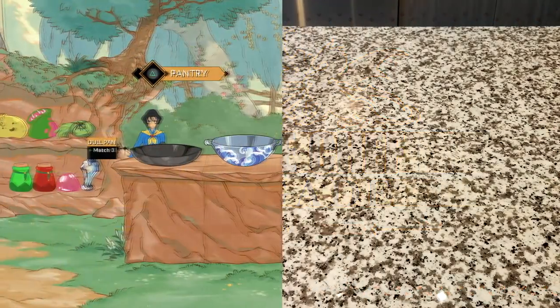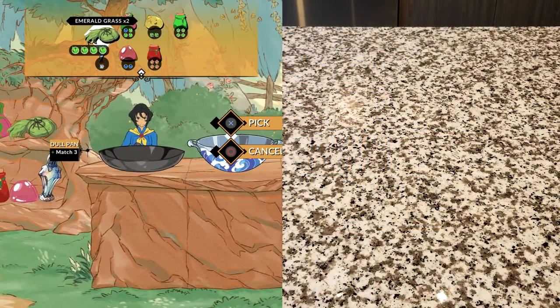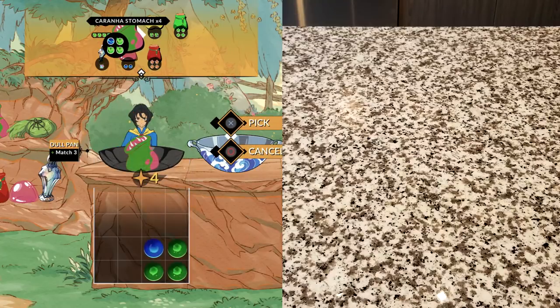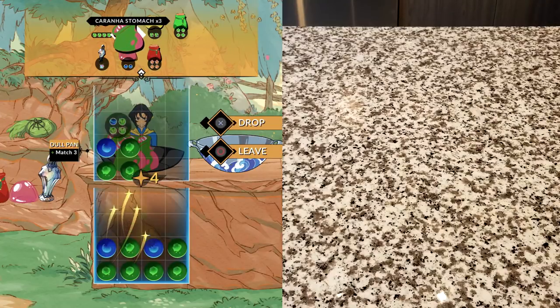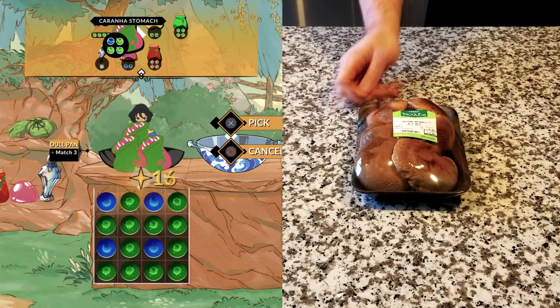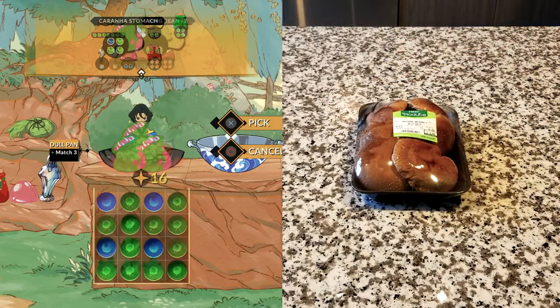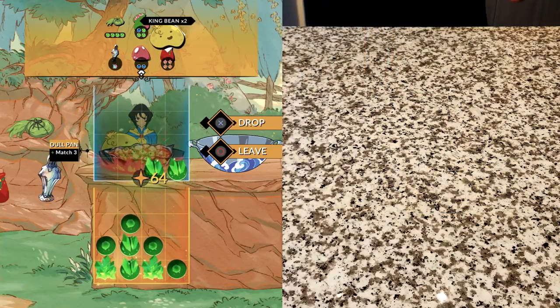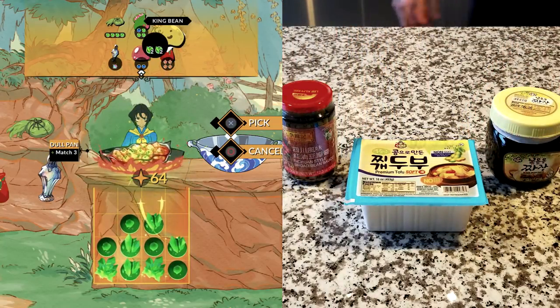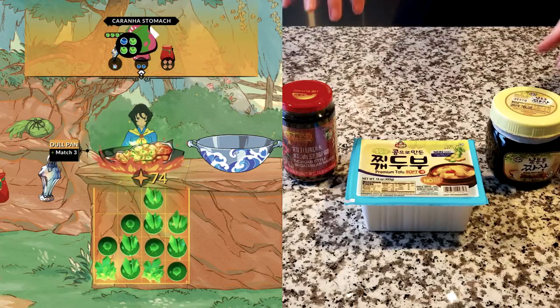Here are my substitutions for our high fantasy ingredients. The key ingredient is the stomach and nectar from this crazy flying Venus flytrap. I figured I'd go for something meaty, but I wanted to stay vegetarian, so I'm using shiitake mushrooms. Since we're adding a king bean in the game, let's add some equally important beans to our list: tofu, fermented broad beans, and black bean paste.